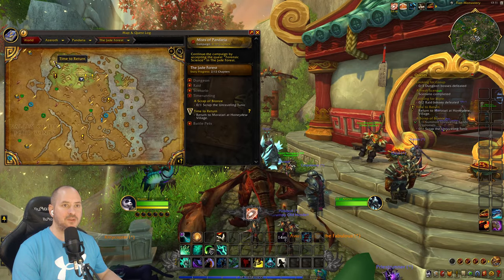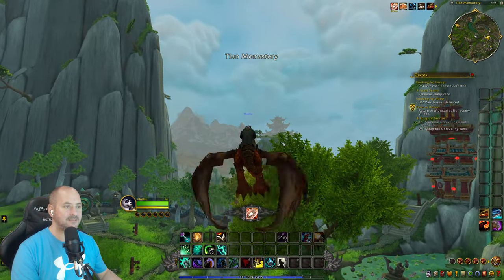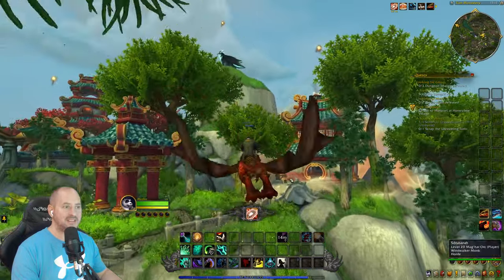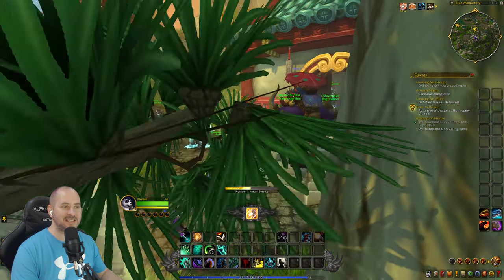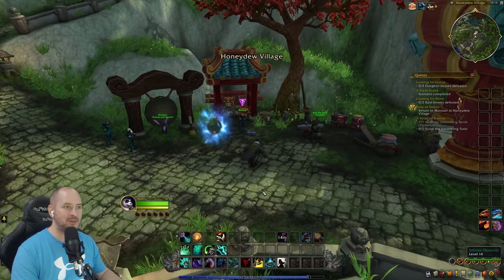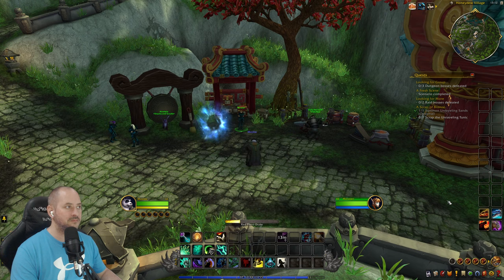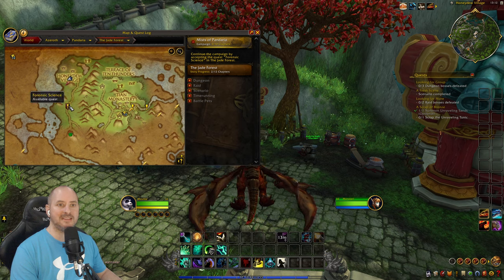Quest 'Time to Return' is completed — we need to fly all the way back up. But wait — we have a return service item that sends us back to the last place we've been, saving us flying all the way back. Using Noswin's Return Service — back at the quest giver. 'Time to Return — excellency, hope this expedites our research.' Quest done.